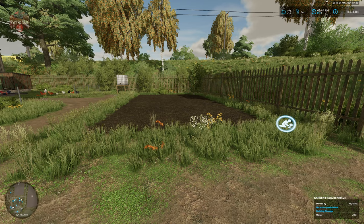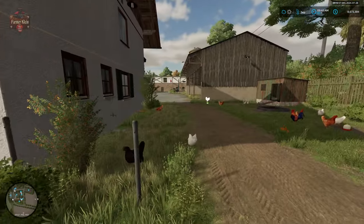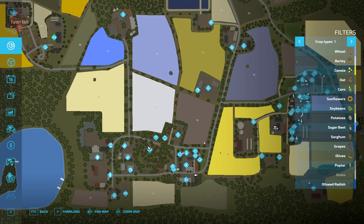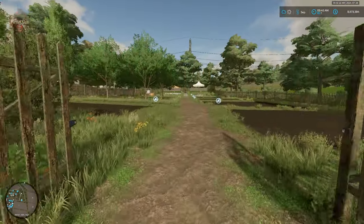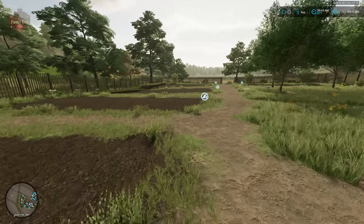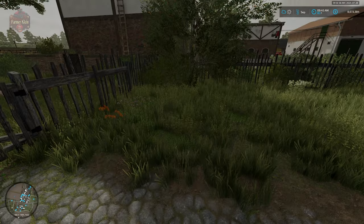To get strawberries for jam production we're going to need to use a garden at either Farm One or Farm Two. Right now we're at Farm Two — this is where we have our jam production facility on the other side of the silo building. The garden for Farm Two is behind the farmhouse, or we could use the allotment garden — the community garden — just down the street from the farm, which has five garden plots we could use to grow our strawberries.